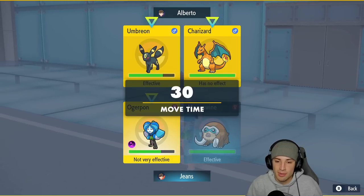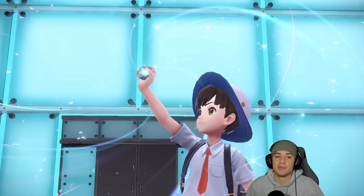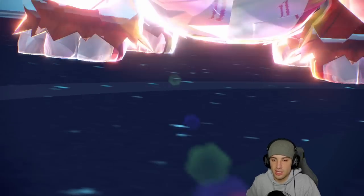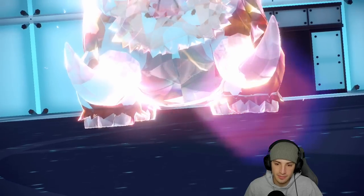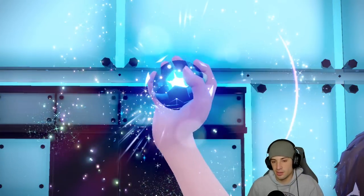If he doesn't Terastallize Charizard we kill it with Ivy Cudgel, but if he does and it's not Flying type, we still do big-time Earthquake damage. I have Choice Scarf Urshifu in the back end — it's gonna work really well. I put on the Ground Tera for us — love it! Plus it takes the Ice typing off Mamoswine so if Charizard goes for Heat Wave we can still thrive.